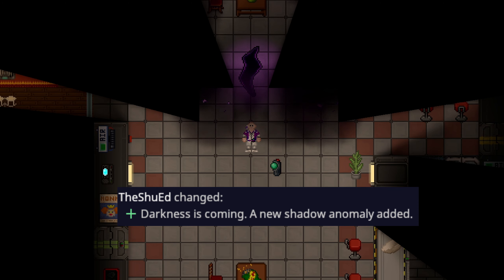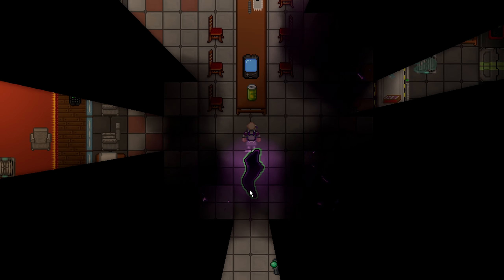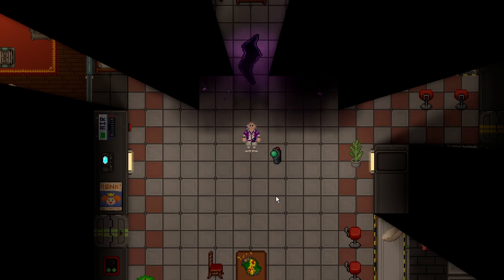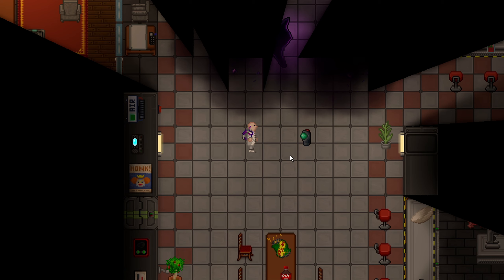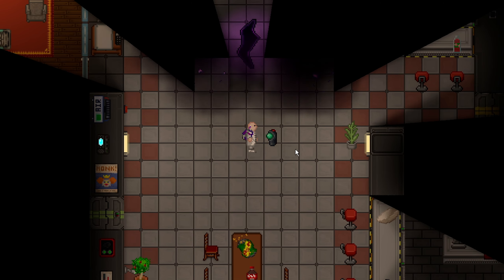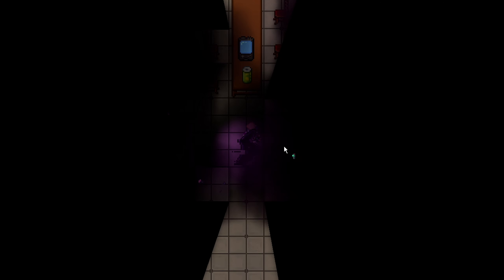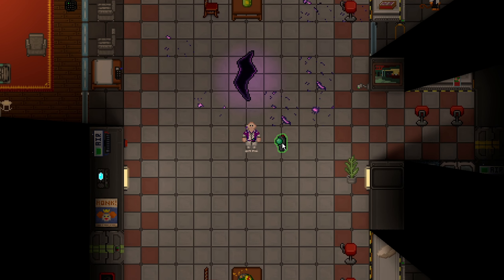An extremely creepy shadow anomaly has been added to the game. It is actually the least harmful anomaly in the game despite how scary it looks. The only real harm it can cause is in the form of shadow rifts that appear inside the darkness, and all those do when you step on them is teleport you a short distance randomly. Dealing with the shadow anomaly is really easy — science can just print flashes, and one use of a flash standing dead center of the anomaly will take care of all of the shadows, the portals, and whatnot.